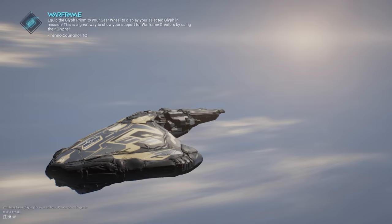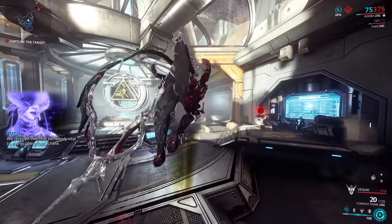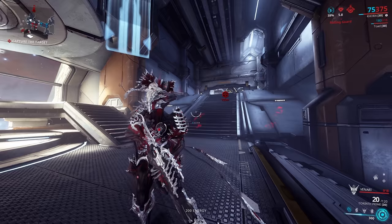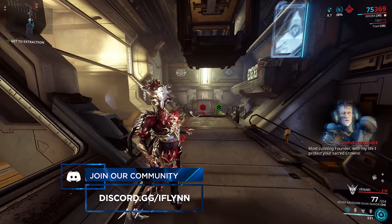Once in the mission, an enemy called a Treasurer is going to spawn in between two and five minutes - that's for a regular mission like a capture. For an endurance mission it can take anywhere between five and eight minutes. So just play the mission like normal and the Treasurer will spawn in. Mine just spawned in at around the three minute mark.